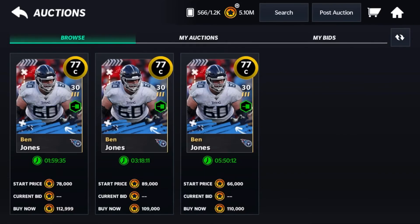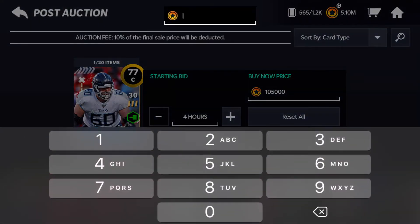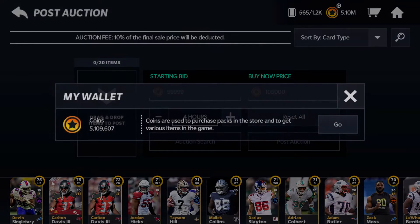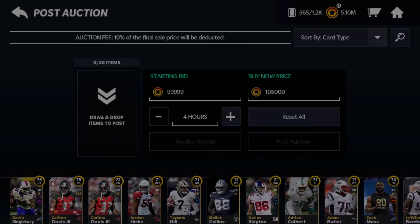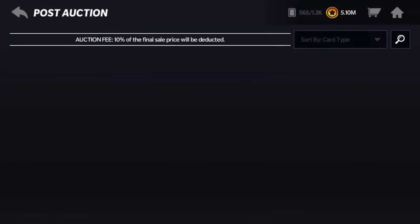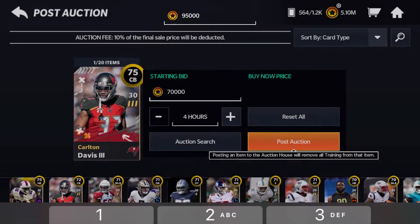For a 75 tight end, obviously it's not going to be too high of a price, so I'll go ahead and post that. For the 77 center, we do have a few sitting at around $110,000, and they've been sitting for a little bit. I'll price him similarly to Vance McDonald's — $100,000 bid and $105,000 buy now. My coins are all the way up to $5.1 million from $3.8 million. I also have a 75 corner I can try to sell; I've had to post him a few times, so I'm posting him a bit lower, hopefully he gets bought.